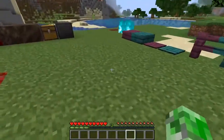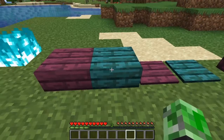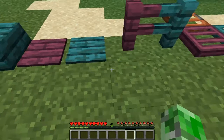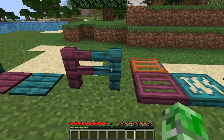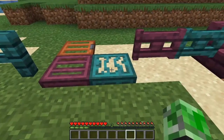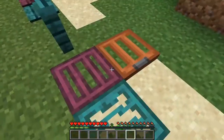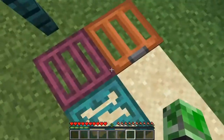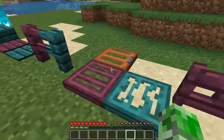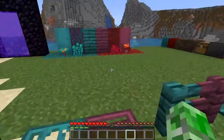They didn't leave things out like they did with other wood types. We have a crimson slab and a warped slab — these are plank slabs. Then we have pressure plates — the crimson pressure plate and the warped pressure plate. The crimson fence and the warped fence. We have the crimson trapdoor and the warped trapdoor.